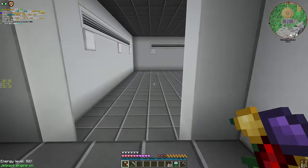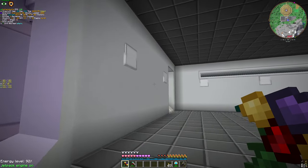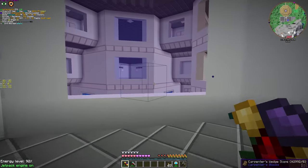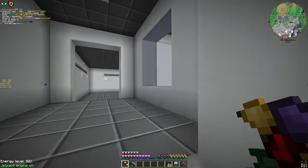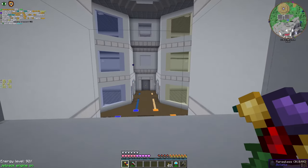Let's go to the second floor. We have a balcony — well, actually it's just a bridge — and we have diagonal windows for every area. By the way, I did this building during a live stream.